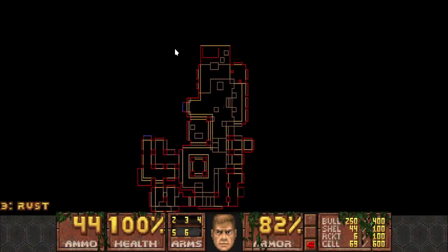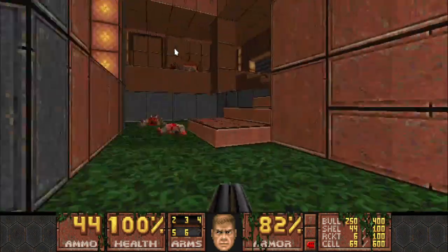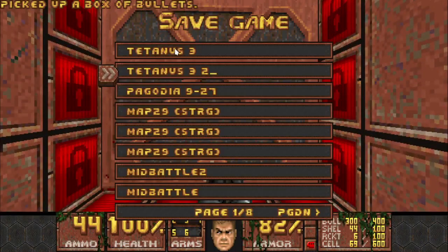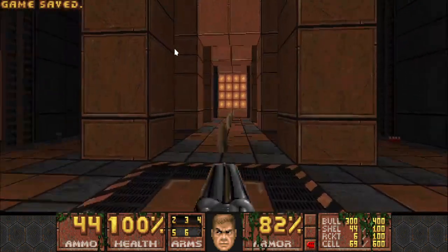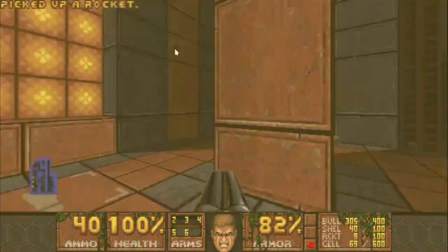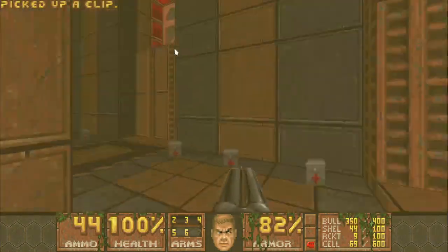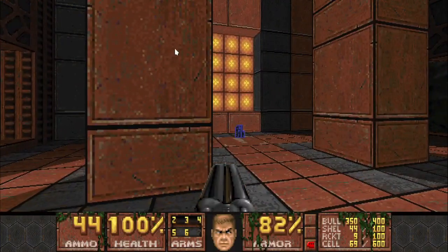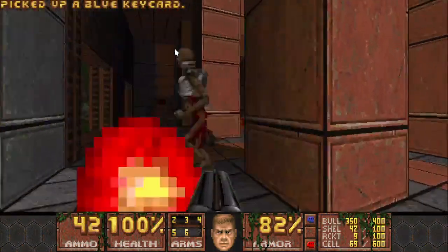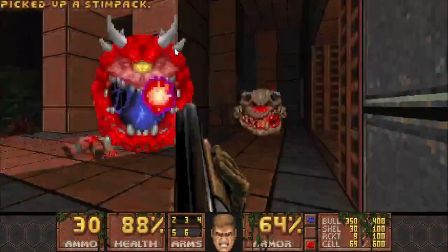We now have the Super Shotgun, which is awesome, because it's much needed. This is the red key door, so I guess I'm going to save and go into it. This sort of looks threatening. For a while I was apprehensive about using the Super Shotgun on single fodder enemies. Then I started looking closely at demos and realized everyone does that - probably strategically, because it avoids wasting ammo.